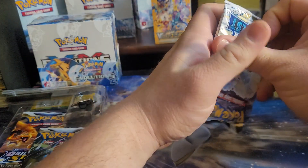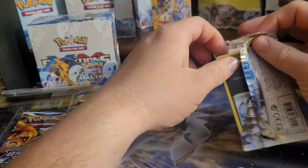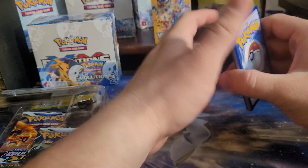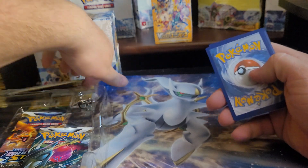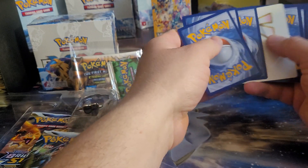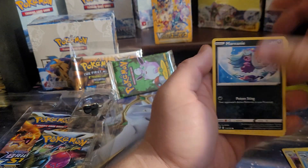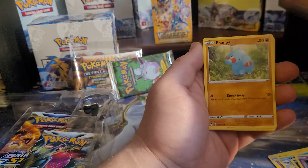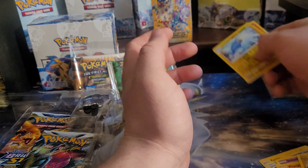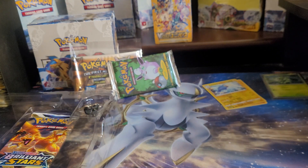We got two Silver Tempest and two Brilliant Stars — both Brilliant Stars are Charizard pack artworks. Remember guys, keep watching my videos — I could be opening up this jungle pack in any video. It will be opened sometime this week or weekend, so you never know which video it's going to be in. I do, but you guys don't.